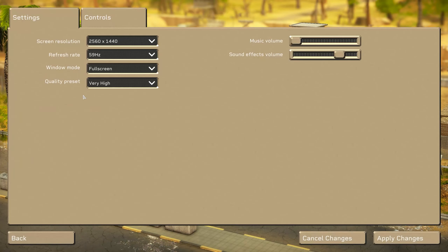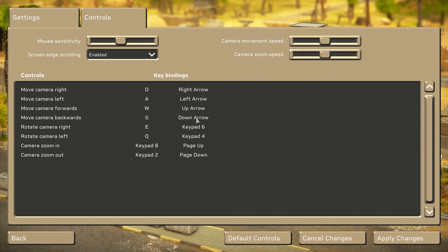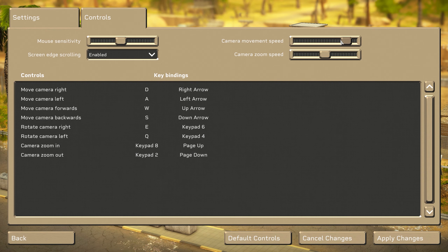This update also includes a controls menu. The controls menu allows you to change your keybindings, as well as your mouse sensitivity, your camera movement speed, and your camera zoom speed.